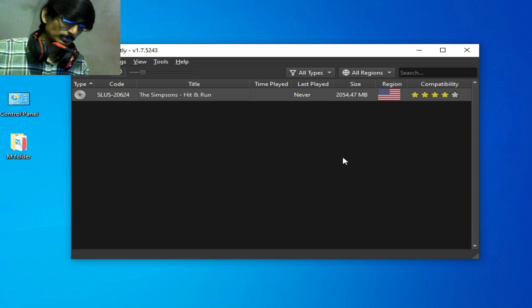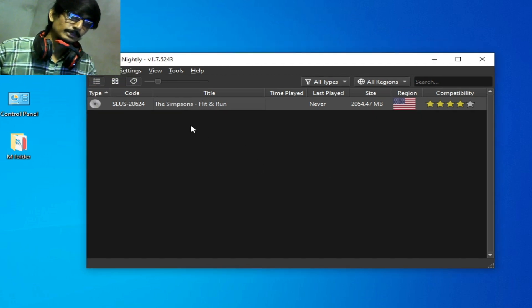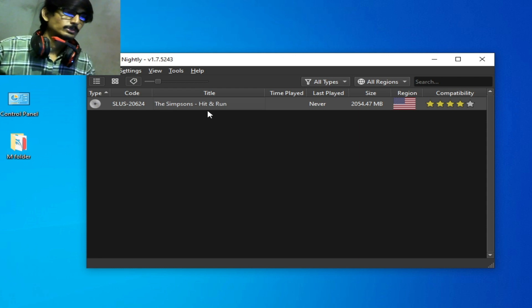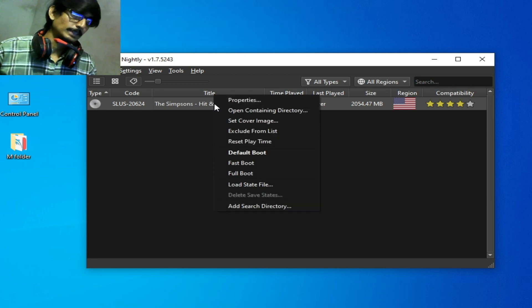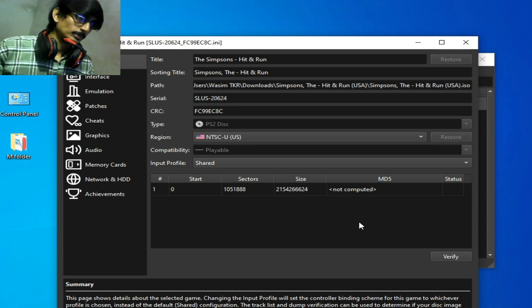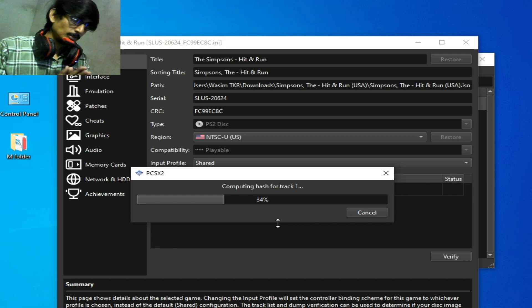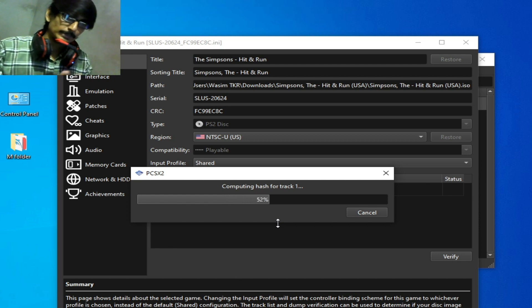The first solution is: go to the game, select your game directory in PCSX2. Right-click the game and go to Properties. You need to verify the files of the game — click here and wait for some time while verifying the files.